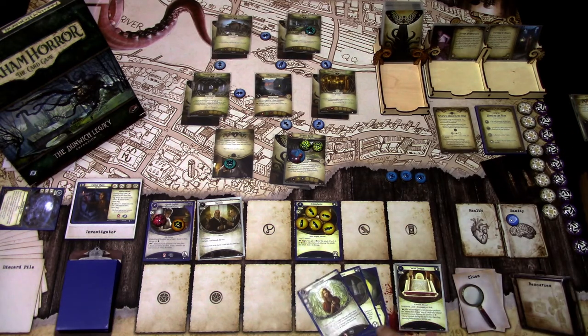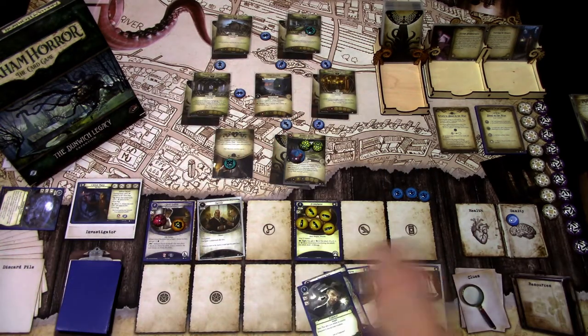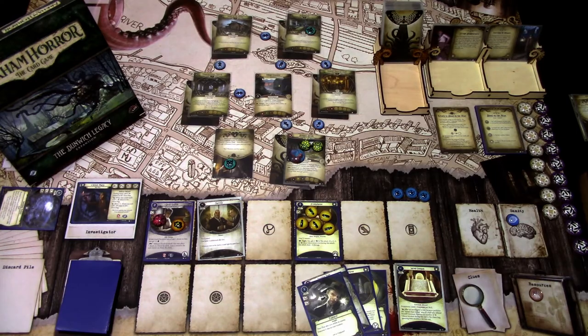That is the enemy phase. Going to upkeep — draw a card, we get Evidence, and we gain one resource. So that is the first turn. Let's go to the next turn.